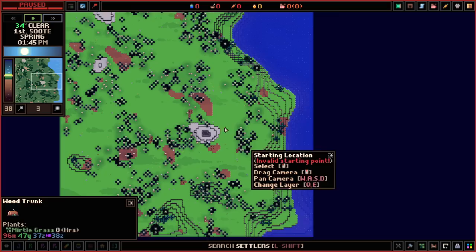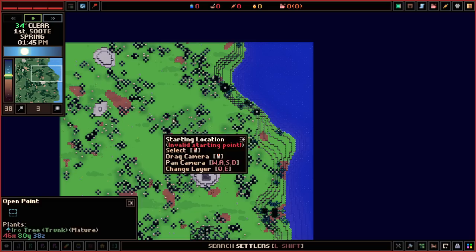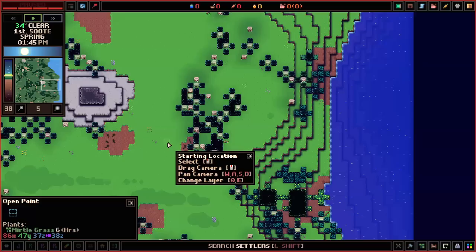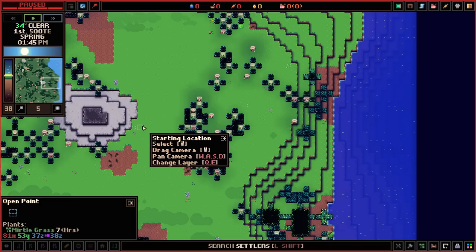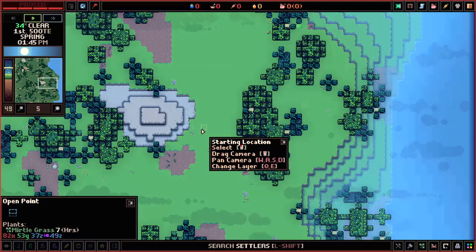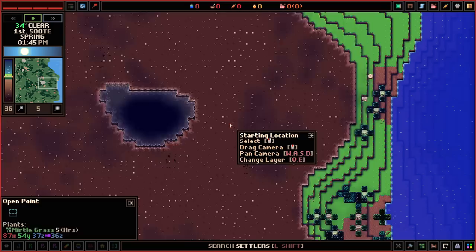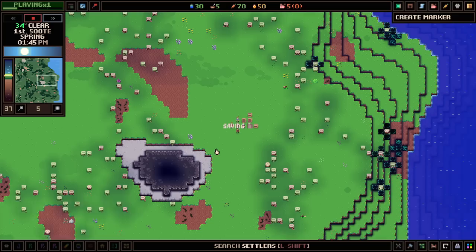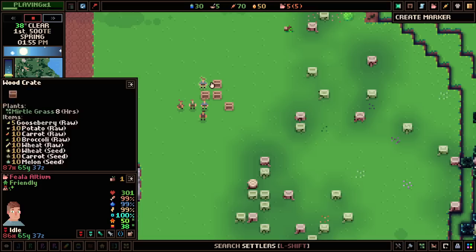We can zoom out by holding control and using the mouse wheel. This is a nice little strip of beach with lots of flat land, so it should be easy to grow into. We do have some deforestation to take care of. This spot also has easy access to stone, which can sometimes be difficult to get. The game uses the same elevation system as Dwarf Fortress — scrolling up takes you higher, and you can go down Z levels into the earth where good and bad things await.